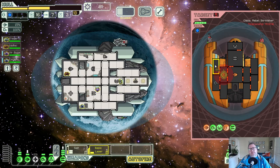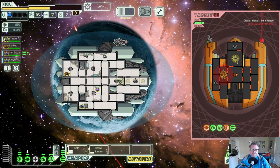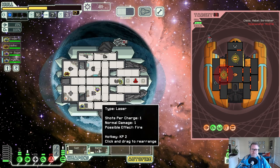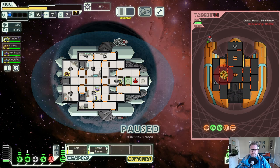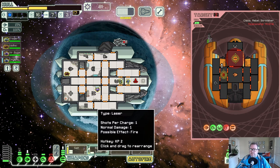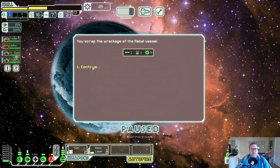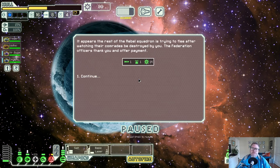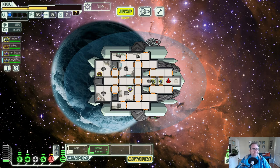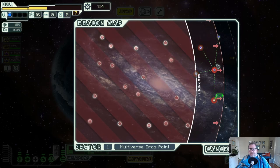Shields - come on, I really do think I need to start boarding. This doesn't take it down - I'm going to board them. Come on, take it down. That'll do. Was it worth it? Nine plus 24 - so 23 scrap, a couple of missiles. I don't think it's worth it because I'm about to face the ASB. The rebels have overtaken the last beacon.